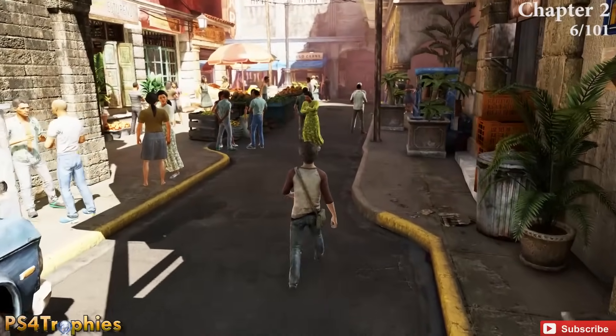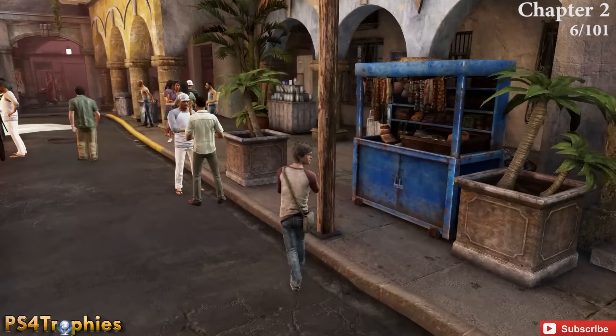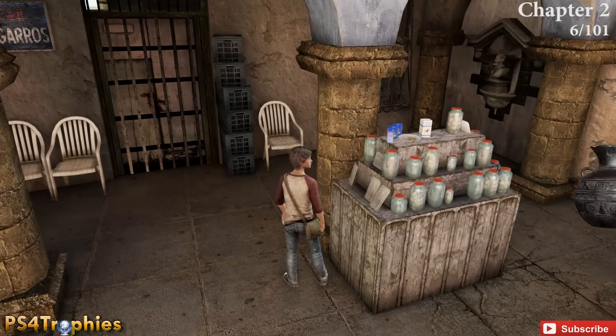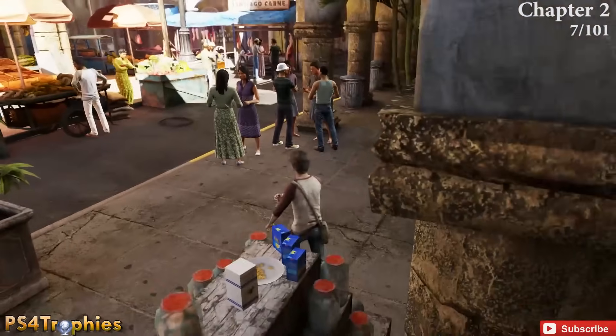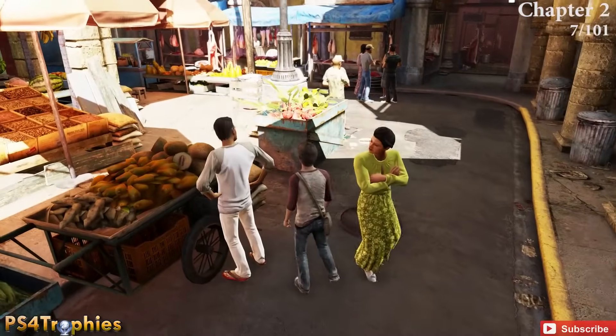A little bit later you'll enter a market area with people walking around. Go to the right side, look for the glass jars, and the treasure is tucked right inside there. Then from that location, the next one is close by.